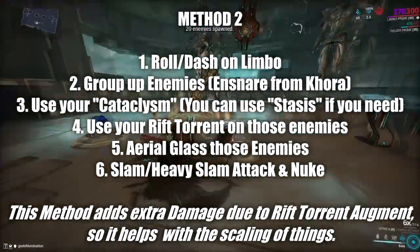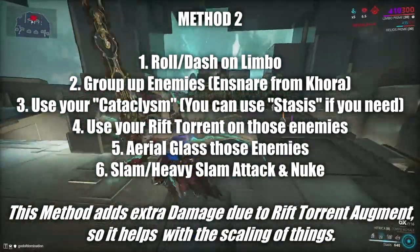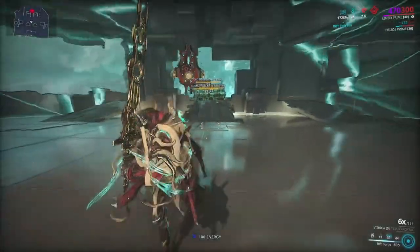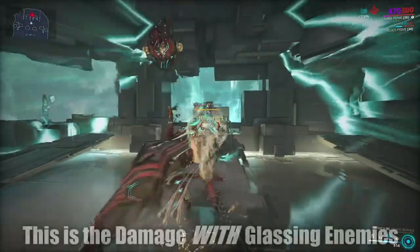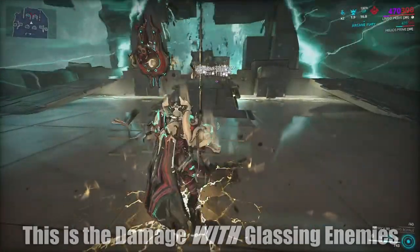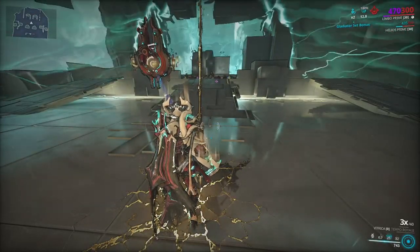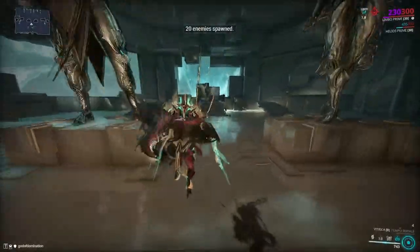Once you've grouped up those enemies and you're now in a different dimension, you just jump in the air, look at the ground where the enemies are, and throw — just auto attack. You throw the radial glass proc that will go ahead and glass all of the enemies in an area around where you just aimed. From there, all you've got to do is ground slam. It's as simple as that.